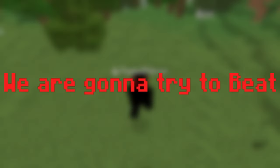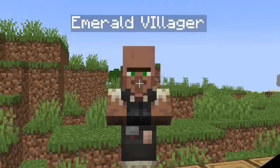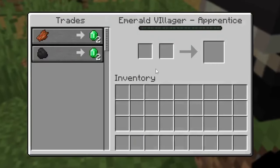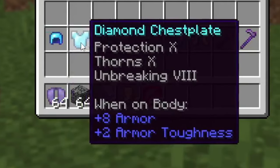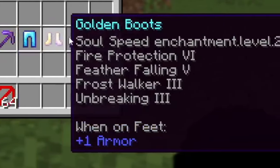In today's video we are gonna try to beat Minecraft but there are custom villagers. These custom villagers trade different and OP items with insanely powerful enchantments that can make us OP and also help us to destroy the ender dragon. Watch the whole video until the end to find out if I could beat the ender dragon, and check out all the OP items, armors, and tools.